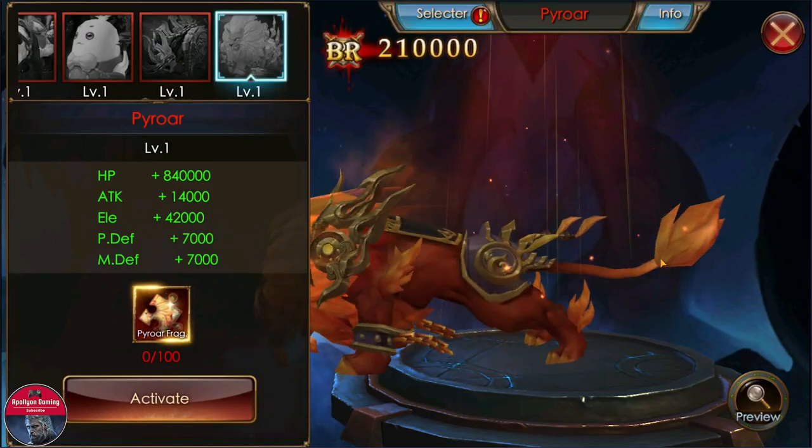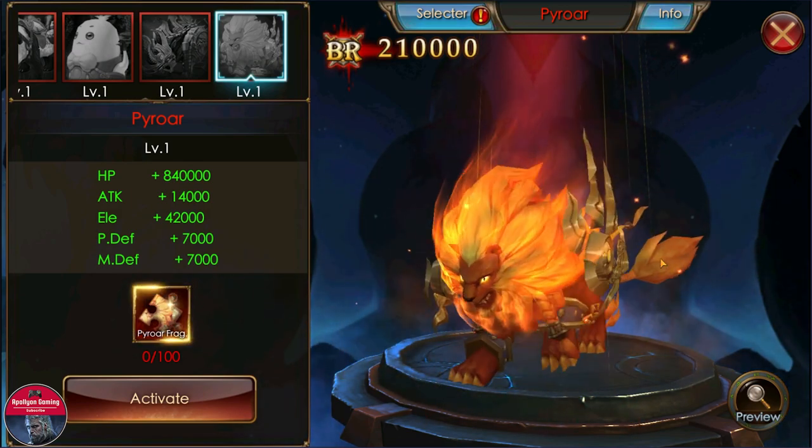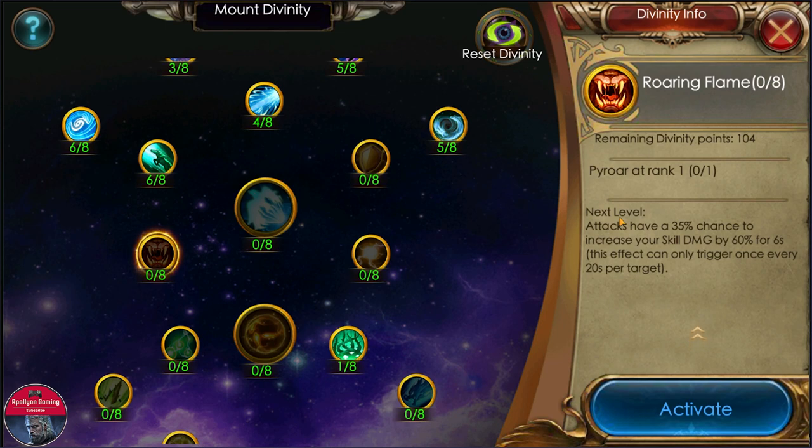First off we have a new red mount here — let's check it out and see if it's any good. As for the divinity, attacks have a 35 percent chance to increase your skill damage by 60 percent for six seconds. This effect can only trigger once every 20 seconds per target. That is actually really really good divinity — the 60 percent might even go up as you upgrade the mount more, and it can activate per target. Really really good divinity in my opinion; should grab it if it's not that expensive. It's just a recent live but you guys can let me know in the comments.